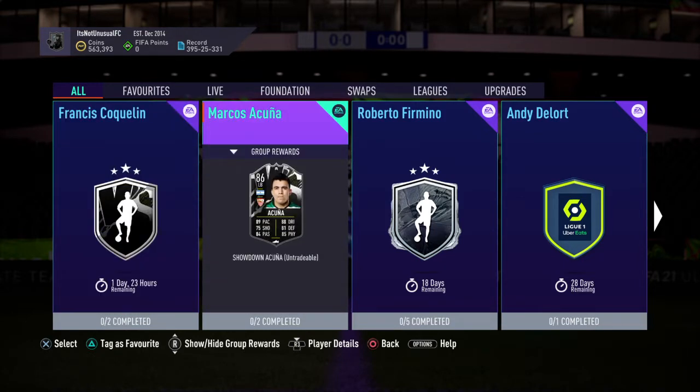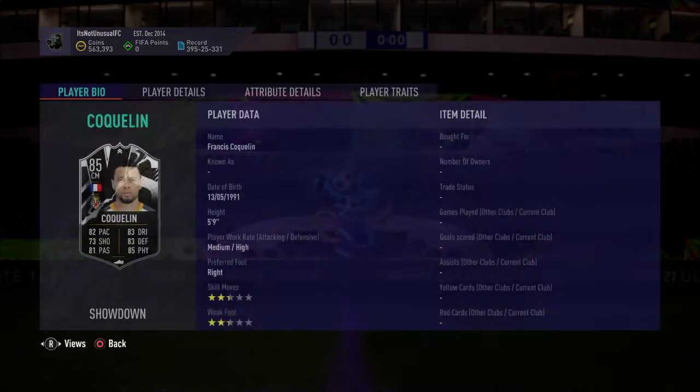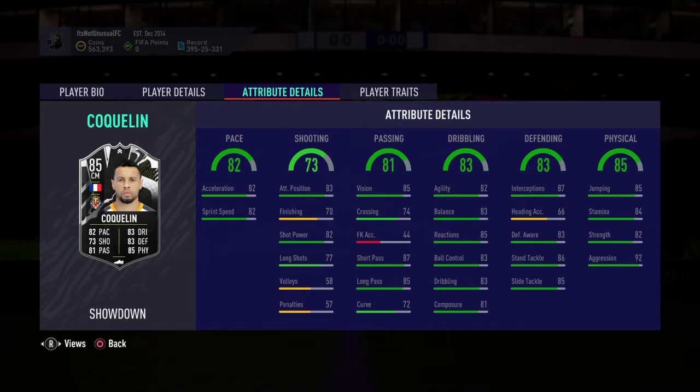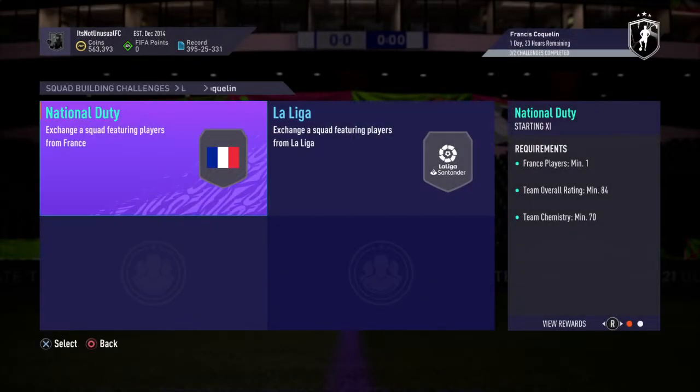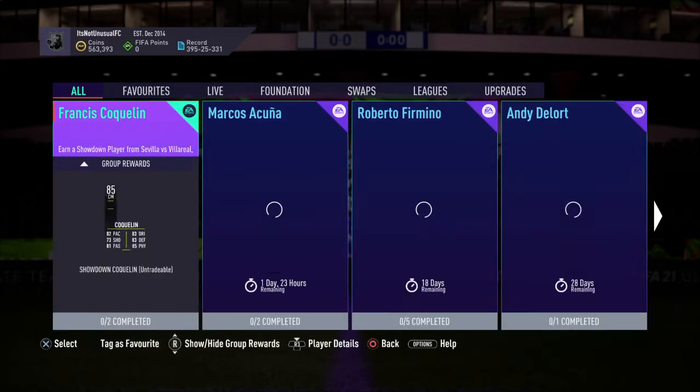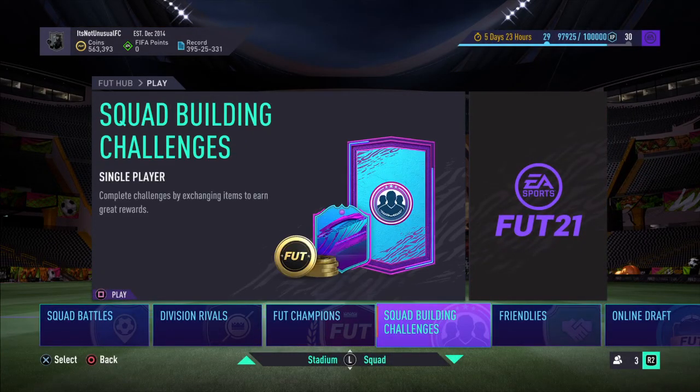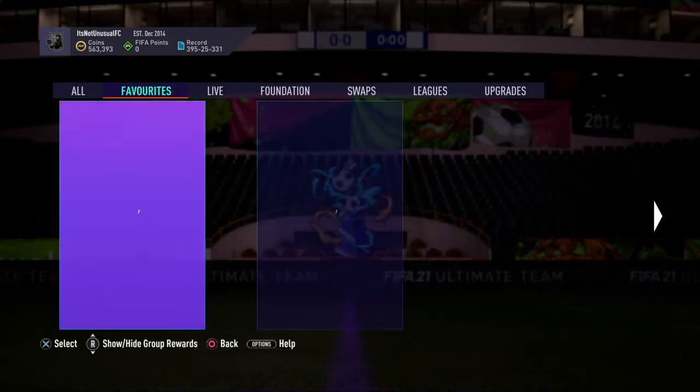Coquelin and Acuna — this Coquelin card looks absolutely beast. So well-rounded, it's not even funny. All 80s everywhere. If you put a Hunter on him, he's a perfect CM. Or you can make him an amazing, insane CDM by putting a Shadow on him, which is what I would do in my formation for Triple Two. He's a little pricey, but I'm probably going to do this SBC soon. 84 and an 86 — not too bad, not too expensive. The possibility of it getting boosted stats is really, really good. You would end up with a beast team.